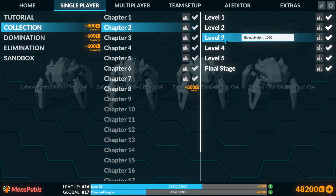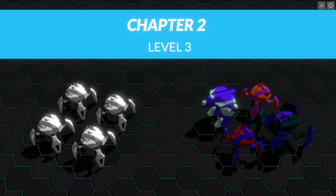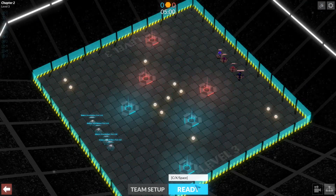Hello and welcome back to Collection Level 3. We're just going to go into it with the same AI. We can see this map has a lot more resources on it — we've got about six on the outside and five in the middle.